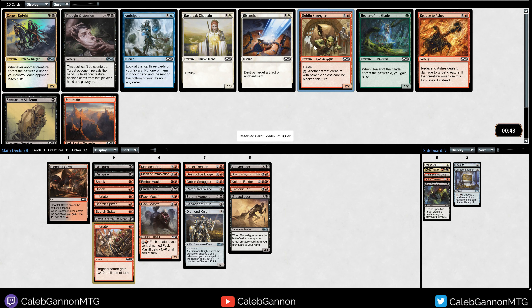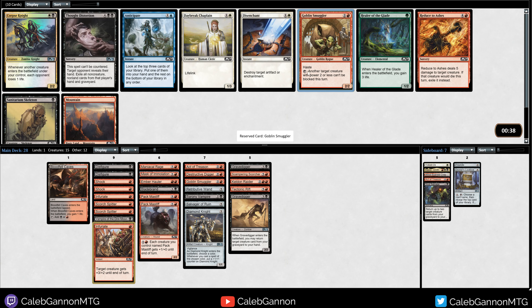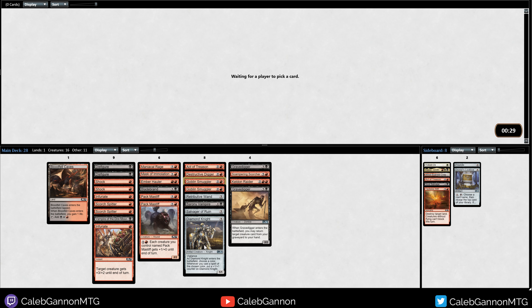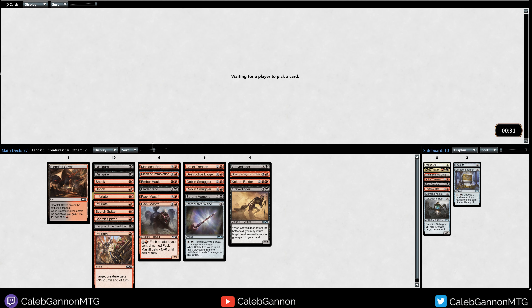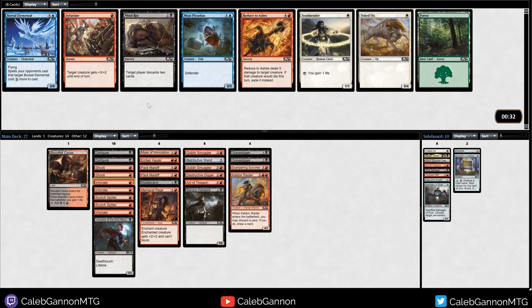We could take another Goblin Smuggler - again, don't really want to spend five mana. We might wheel the Skeleton but even if we don't, this deck looks nice. Probably not playing Diamond Knight. I think I like the Wand but again, we don't even have to play the Wand. Another Inferiorate - we have 14 creatures to pump up, I'm kind of down for that. Do I want three Inferiorates? No. Four is probably too many. I'm just gonna take Reduce to Ashes - could be good top end.